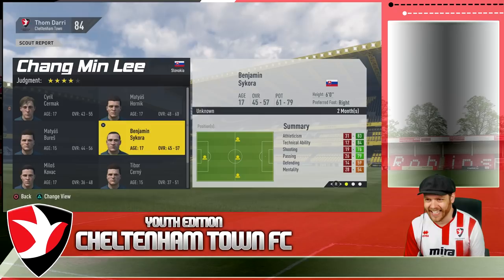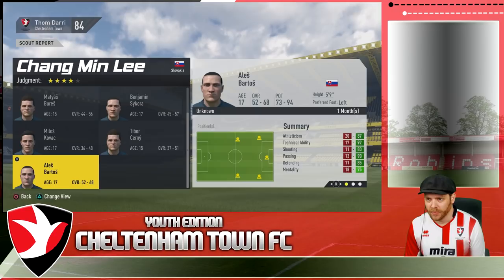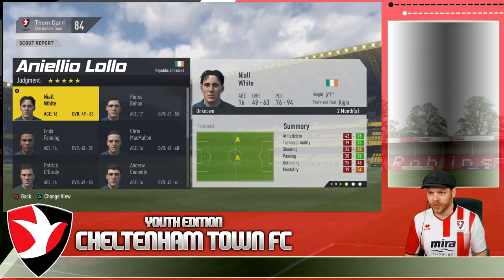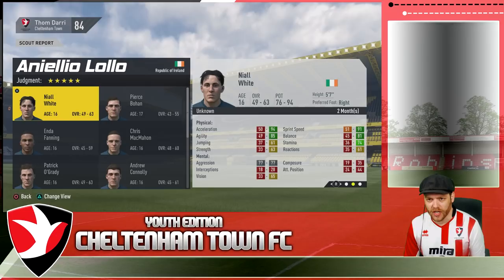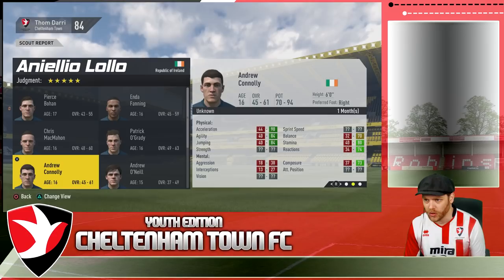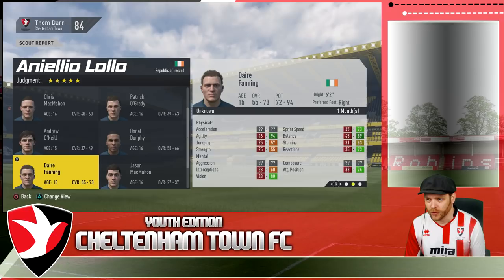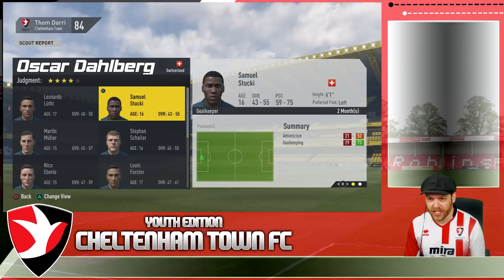The scout is back from Slovakia and there's only one player I really want to look at — Alos Bartos, 52-68 overall, 73-94 potential. Looks pretty decent, so we're going to sign him into the Youth Academy. In Ireland, there's a couple I want a real look at: Niall White, 49-63, 76-94 potential — we'll sign him in. Andrew Connolly, 45-61, 70-94, six foot tall — we'll sign him in at 180 grand. And Derif Fanning, 55-73, 72-94 potential — 400 grand — sign him in.